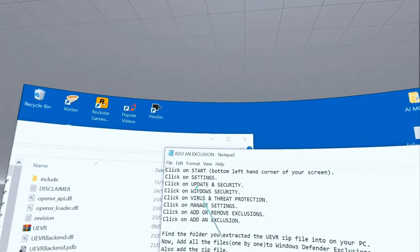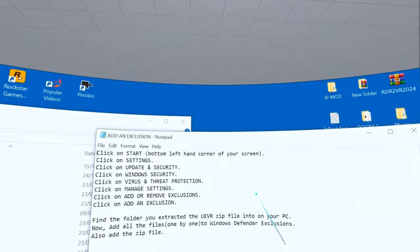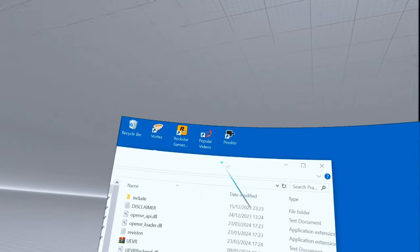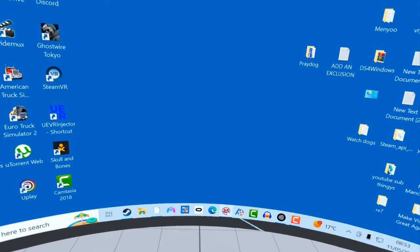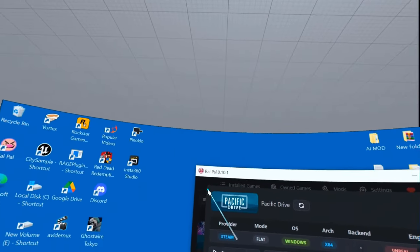Once extracted so you can see all the files, you need to add it to exclusions. I'll leave this explanation in the description as well - you can screenshot it if you want, but it'll be in the description.